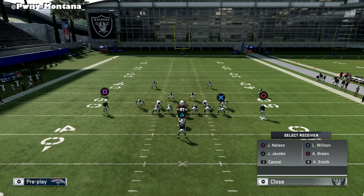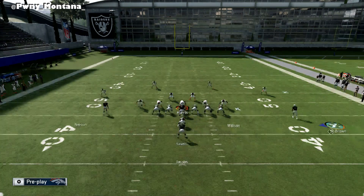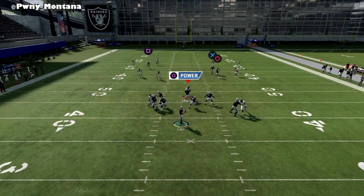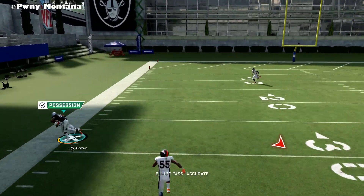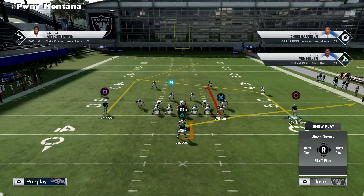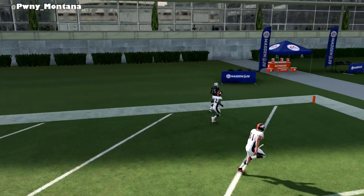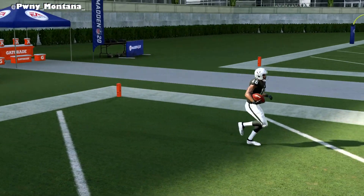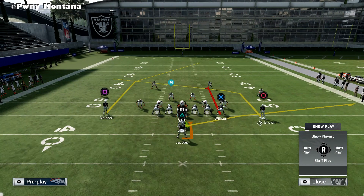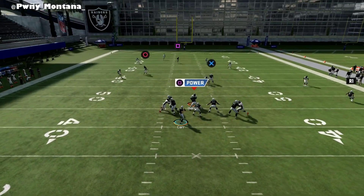Also, what you guys can do to distract the person you're trying to bomb over the top is motion Antonio Brown — motion your B or O receiver depending on which console you're on — just to make them a little more confused. This play gets over the top of anything. So motion over Antonio Brown, put your tight end on a curl, run the play — absolute bomb over the top, absolute touchdown. Don't forget: put your fastest receiver on that left side on that deep post route, put your tight end in a curl, and that's all you need.